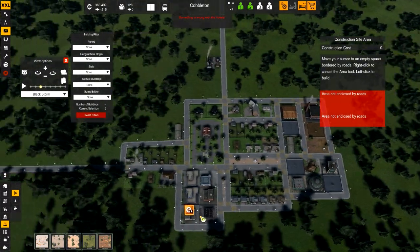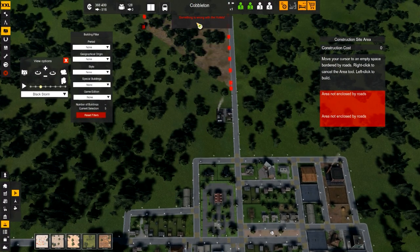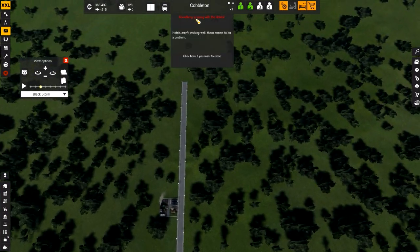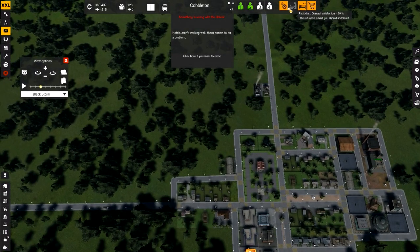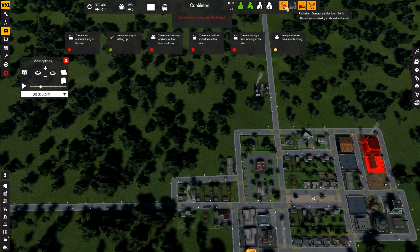What's going on with the hotels? Something went wrong with the hotels — area not enclosed by roads. I'm wondering why. How can I... let's deselect this and see what's going on with that. Hotels aren't working well, there seems to be a problem. I'm not too sure why — maybe we don't have enough commerce in that area. Factories: general satisfaction is 30%, the situation is bad. You should address it. How do we do that?